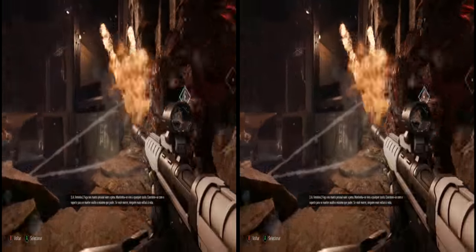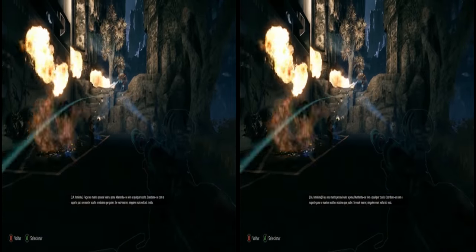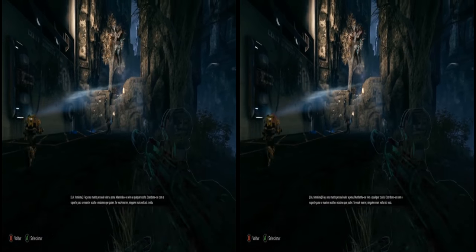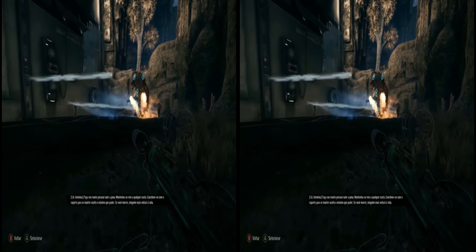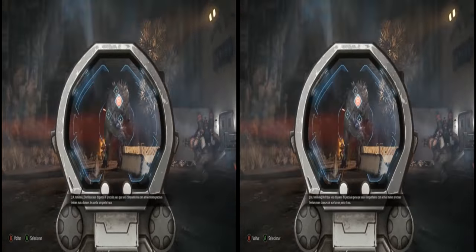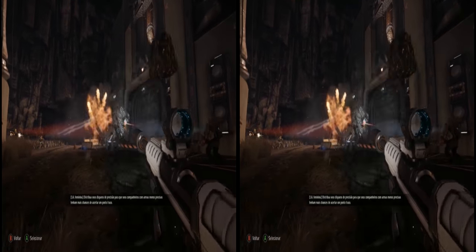Make your personal cloak count. Keep yourself alive at all costs. Coordinate with support to keep yourself hidden as much as possible. If you die, no one else is coming back. Spread out your sniper shots so that teammates with inaccurate weapons have a greater chance of hitting a weak spot.